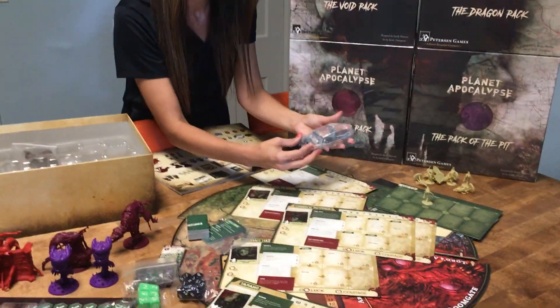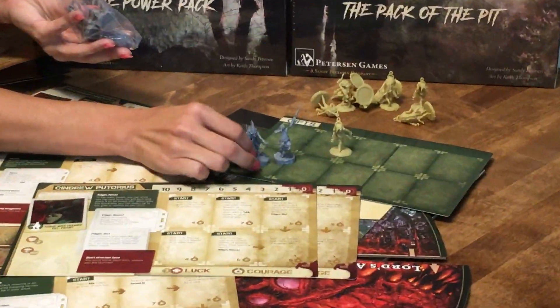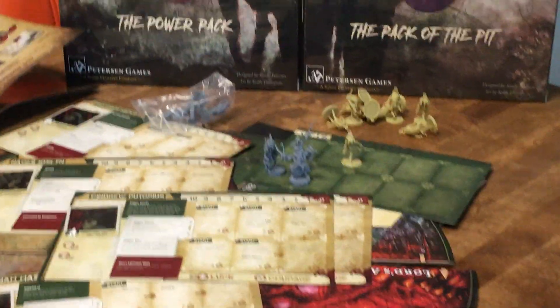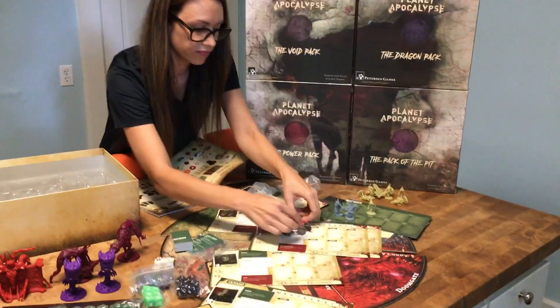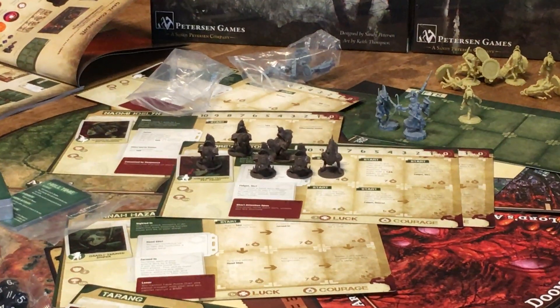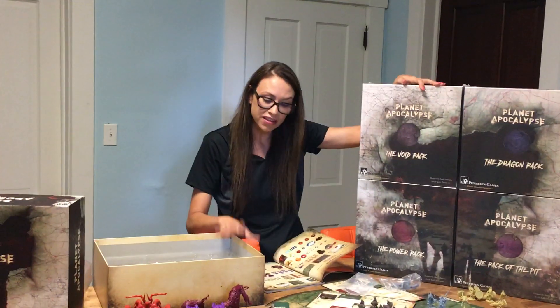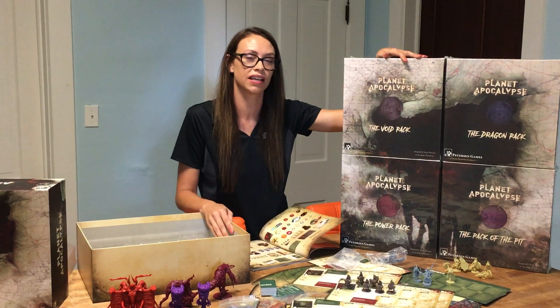The next ones I'm pulling out are going to be your six heroes — wow, that's pretty cool, and they are all different. Now the next little bag I've got, I believe these are your first circle minions. Everything inside here was protected really well — I opened it up fresh in front of you guys. Come see us at petersongames.com and this will soon be available. It is in production right now, but if you happen to be at Gen Con, we're in booth 1261 and we'd love to give you a short demo.